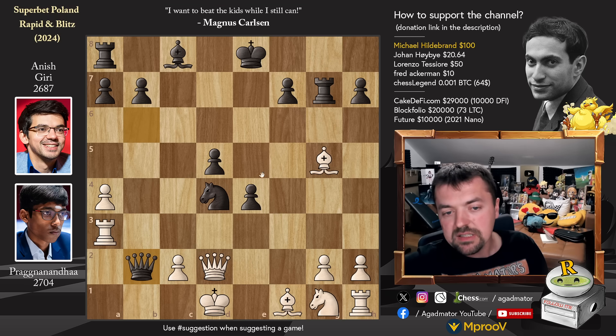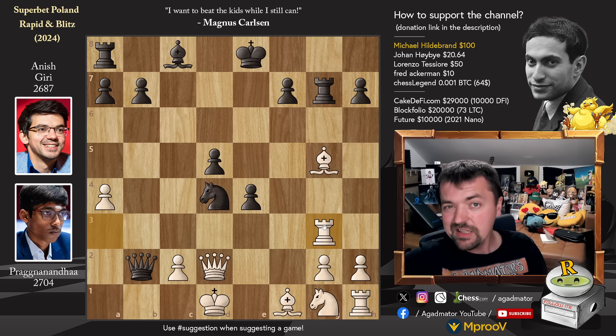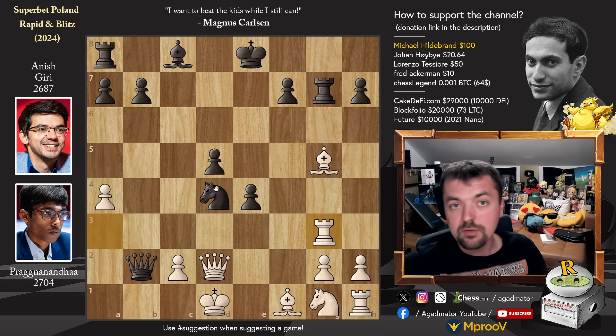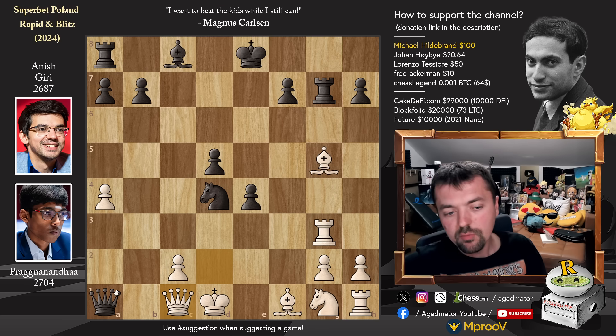Instead of this very nice bishop to f6 idea, Praggnanandhaa actually plays rook to g3 — the top move recommended by the engine. We can't really say that Praggnanandhaa is within his preparation, as he's already down to 18 minutes, but compared to Anish's 7, we all feel very sorry for Anish here. We have queen to a1 check, queen to c1, and the best you can hope for is to trade queens and play this worse endgame.